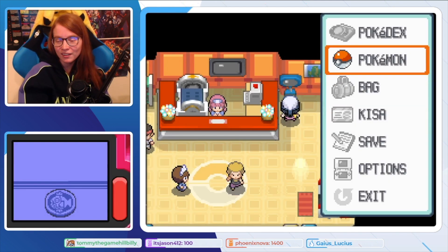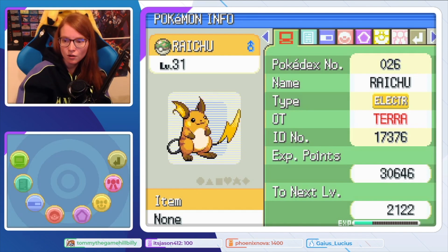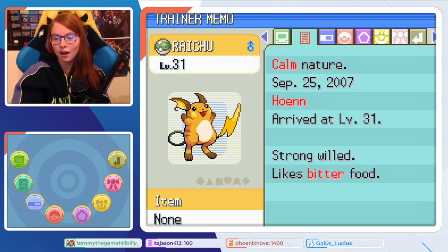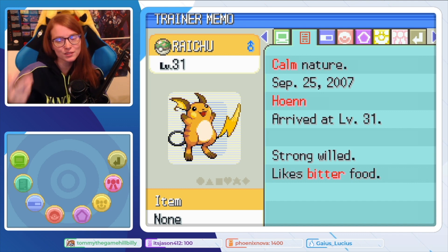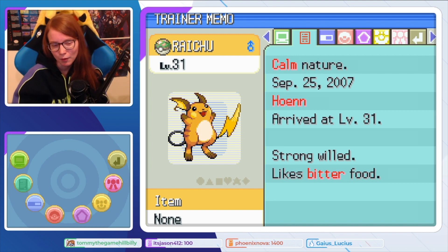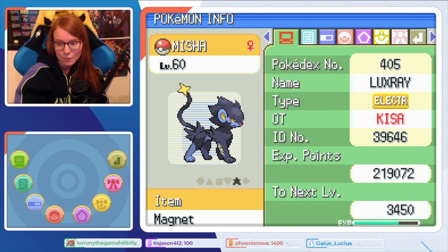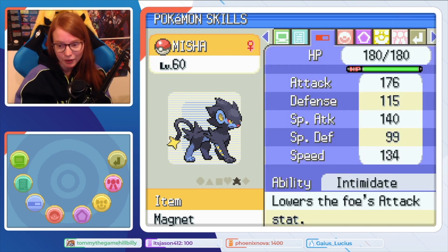I'll show you my party because I did put some of the Pokémon into my party. We got Raichu — I appreciate this OT name Tara. This one is from Hoenn, which is cool because my original Raichu is from Emerald too. I don't plan on transferring any of this stuff to newer games since I already have these Pokémon. We also got Misha the Luxray, which I love Luxray.